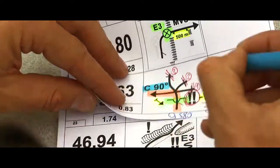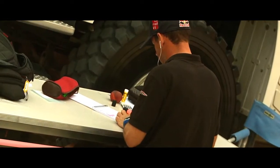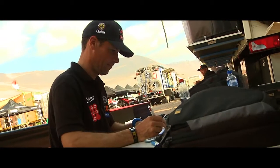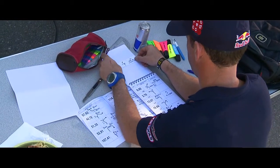I try to use some track information from the years we did before, or some information I have about the road. But the most important is to prepare the road book well. So that's why I'm using a lot of colors to make the road book — the black and white — a little bit easier to follow and to understand when we are fighting during the race.